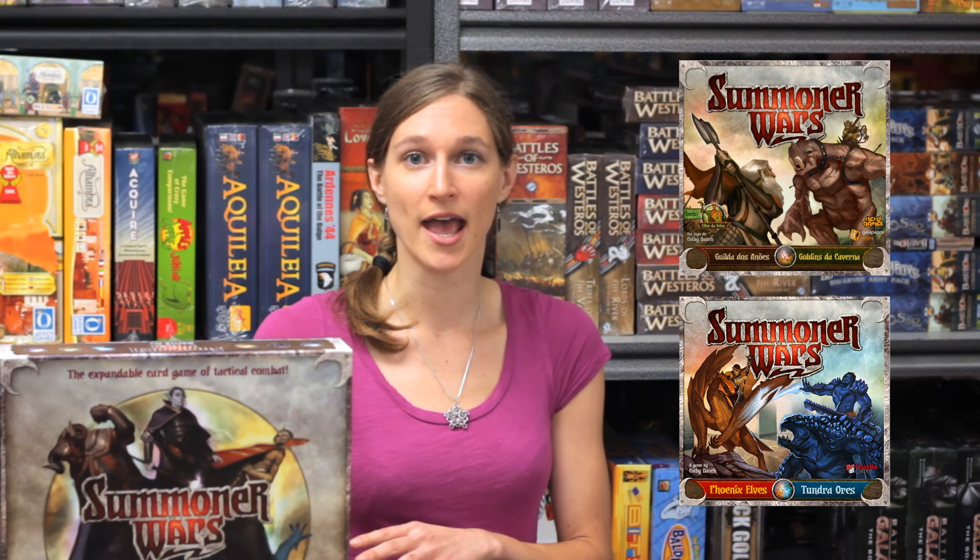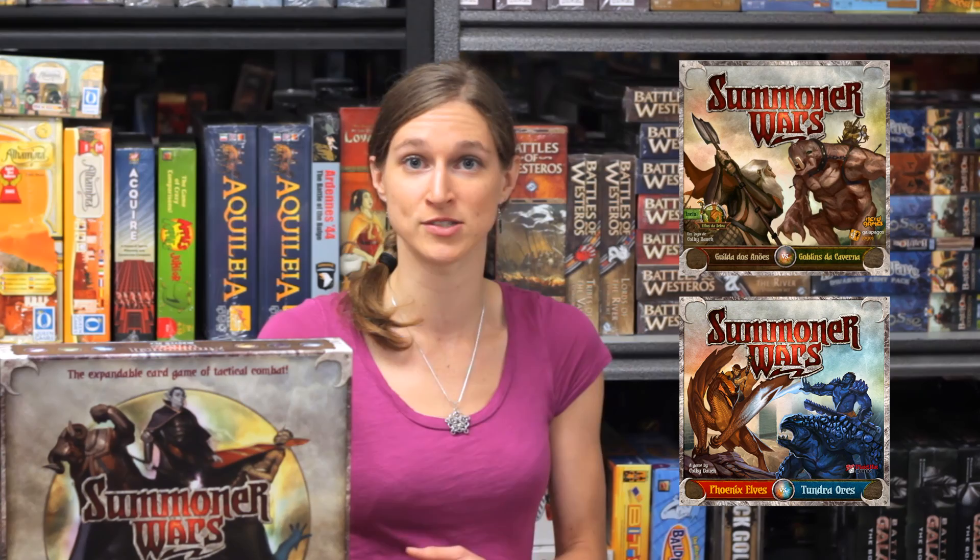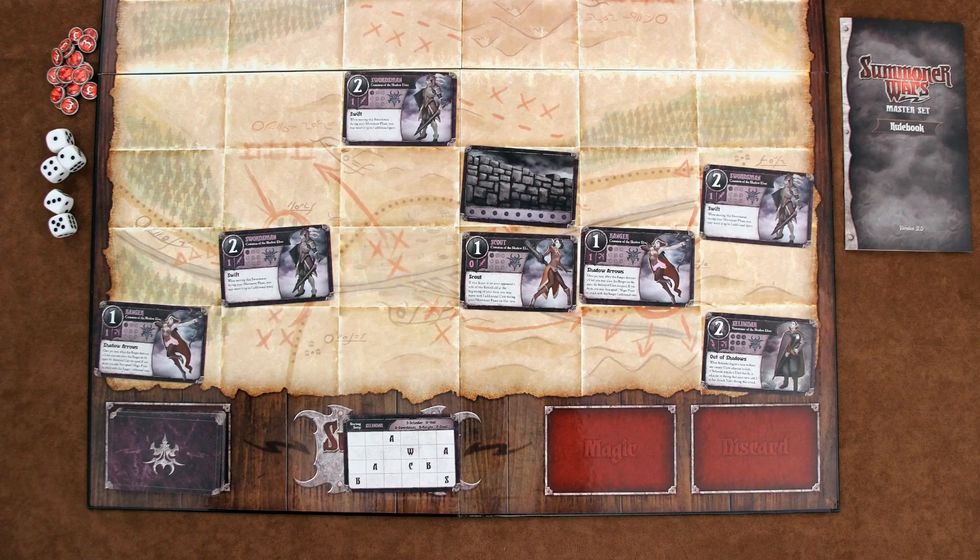The main core set has room to store all of these, and there are also two smaller starter sets which provide two factions and a player mat. Each player starts Summoner Wars with a single faction deck and a player reference card. That player reference card will show you how your starting units will be arranged on the board. The rest of your cards get shuffled and placed face down in a deck to be your draw pile. The wound tokens and the dice go beside the main board, then the starting player is chosen and the game begins.